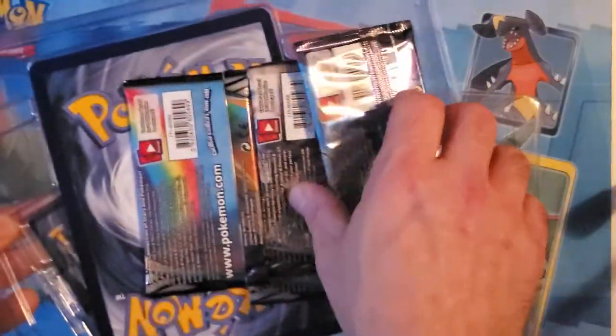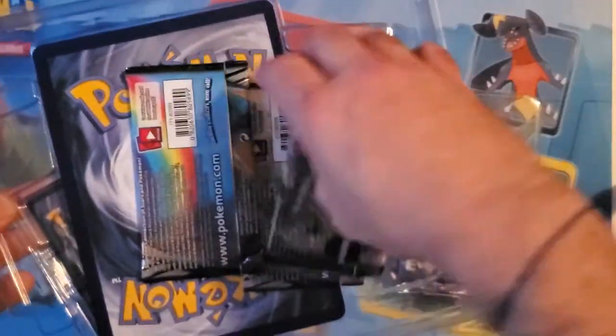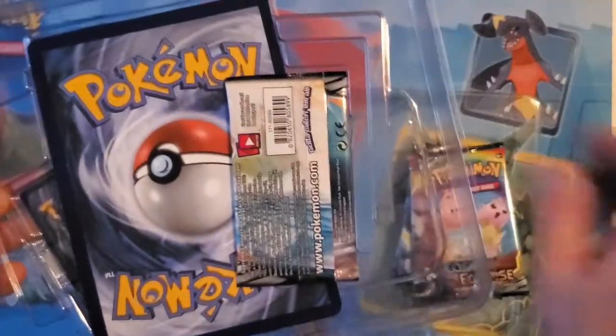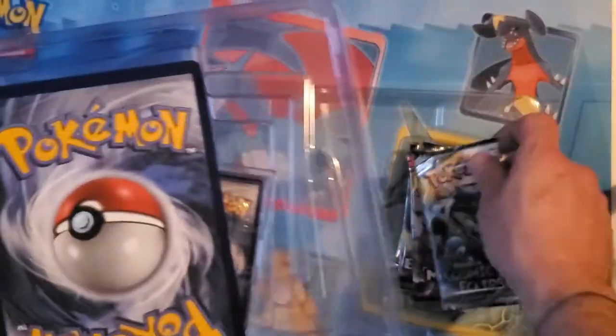It comes with Guardians Rising, an Evolutions pack, a Unified Minds, and two Cosmic Eclipses.